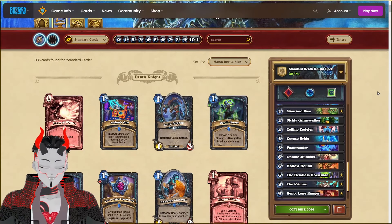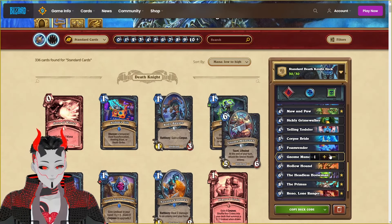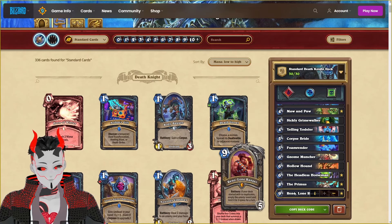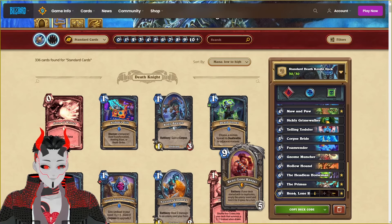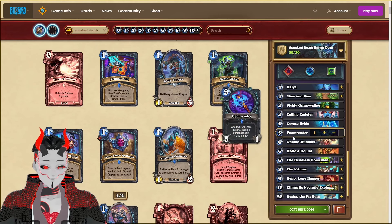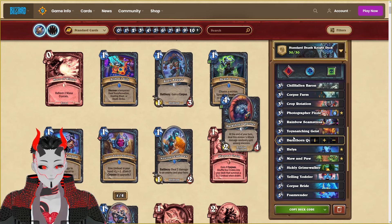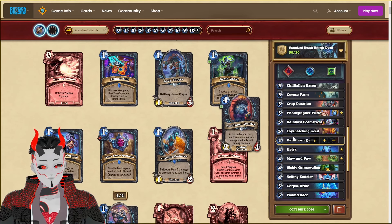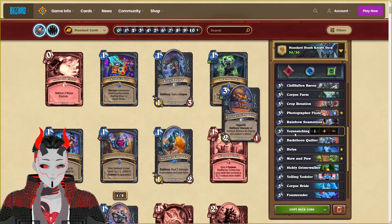The first one is going to be Reno Handbuff Rainbow DK. The idea behind this is we're going to be using Reno Jackson as a way to have additional control in a rainbow style of DK list, where we're going to be trying to use Climatic Necrotic Explosion as best as possible, using new cards like Foam Render in order to feed into it. We also are going to be buffing up some of our minions, as we have a lot of cards that will buff up things like Ultrera, then finishing off our opponent with really cheap undead minions.